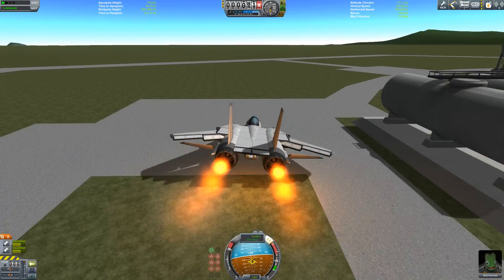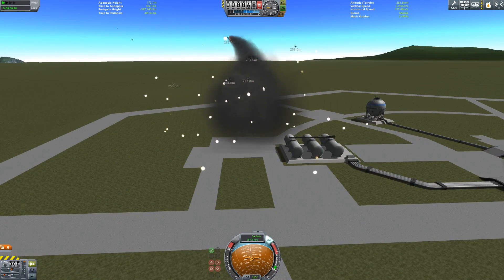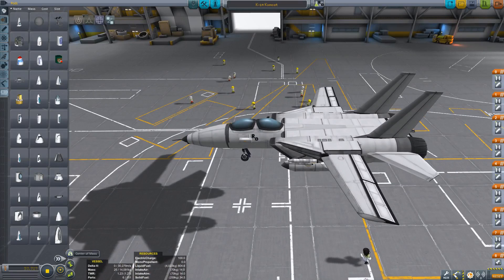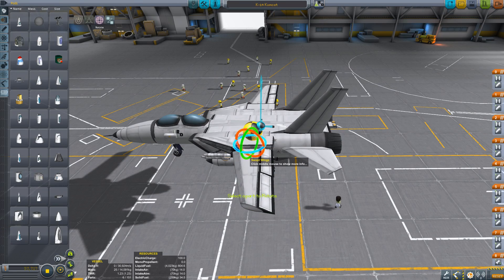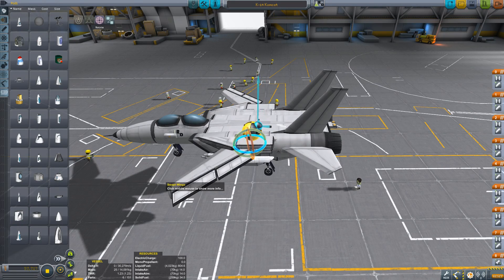We're gonna crash — unless... nope, we're gonna crash. The thing is, with the afterburners you get more turn authority and more speed. More speed towards the ground — not always good. But when you have more turn authority, I've noticed that engaging afterburners when you're not sure if you can pull out of a loop can actually save you.